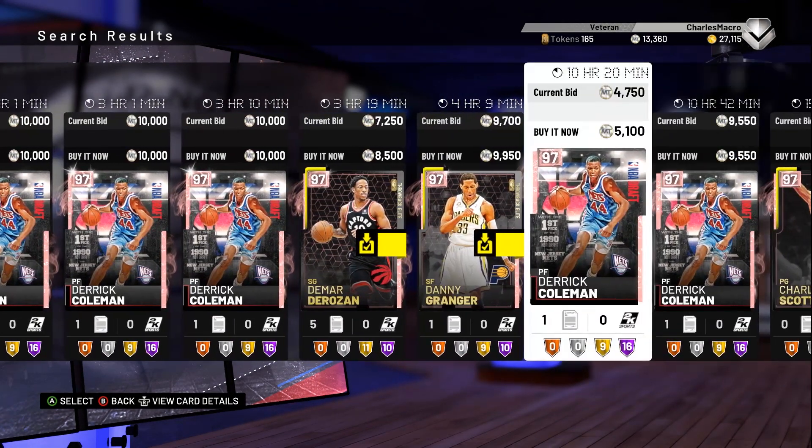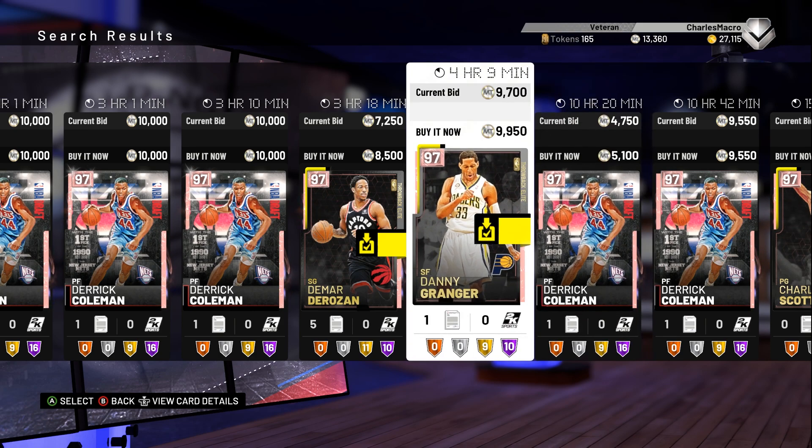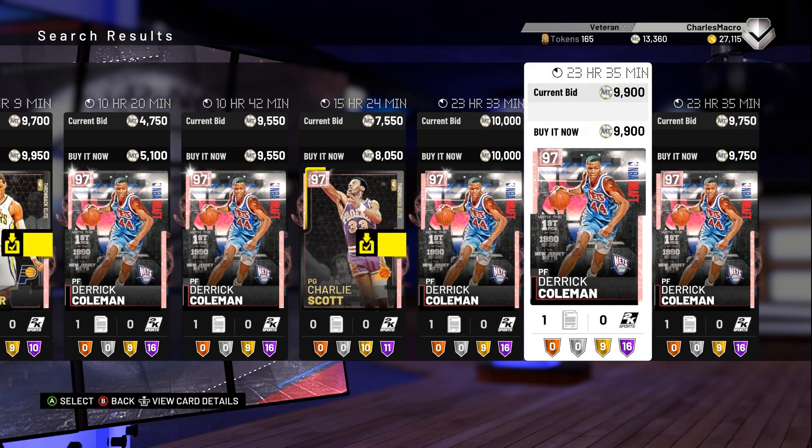All right, and I saw one other card — this Danny Granger for 9,000. If you can catch one of these Danny Grangers for the low, this is a great card. It's like that Rudy Gay — that 3-and-D player. He's a great defender who's like 6'9", can still guard a LeBron James or KD. Help you out when you're playing triple threat. I almost want to buy this just because, but I know the price probably won't get back to where it is. I'm trying to catch one of these cheap Derek Colemans.